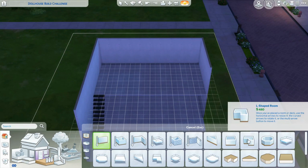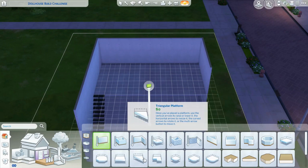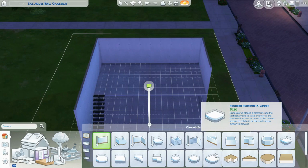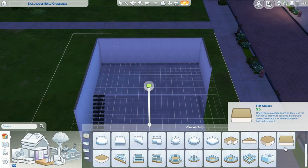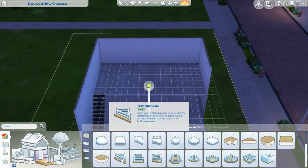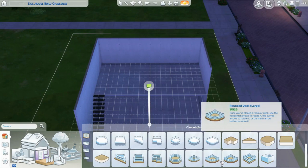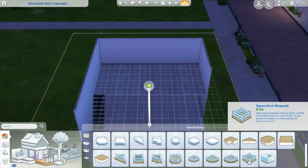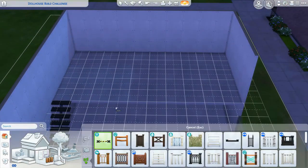Platform tool, basement tool, custom basement tool, triangular room, square room, L-shaped room, octagonal room. We even have square platform diagonal, octagonal platform, square platform, triangle platform, L-shaped platform, rounded platform, rounded platform large, rounded platform extra large, flat L-shaped, flat triangle, flat octagon, flat square, flat round, triangular deck, square deck, L-shaped deck, octagonal deck, rounded deck, rounded deck large, rounded deck extra large, square deck diagonal.